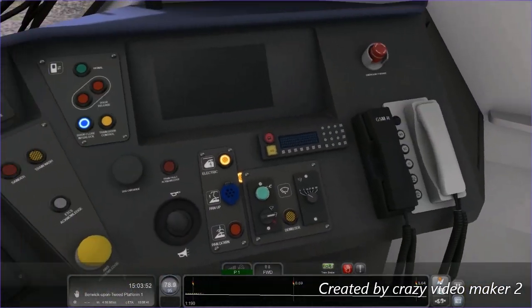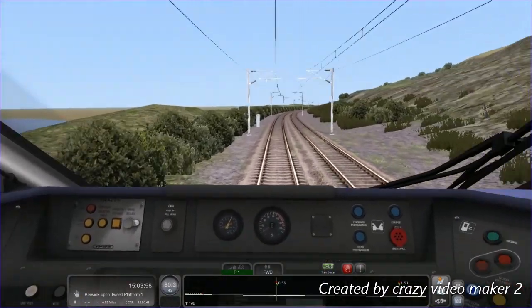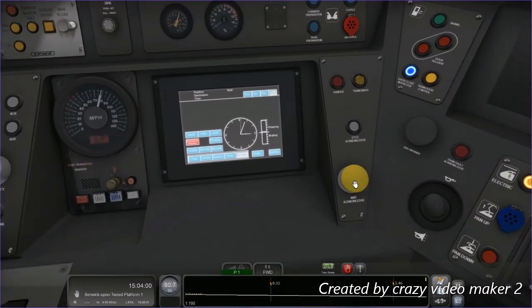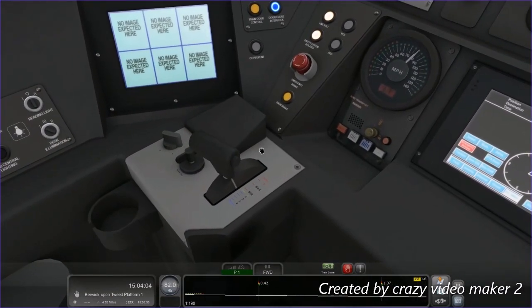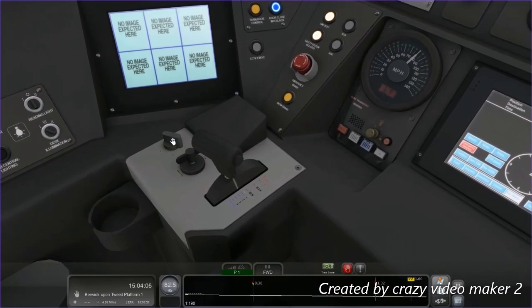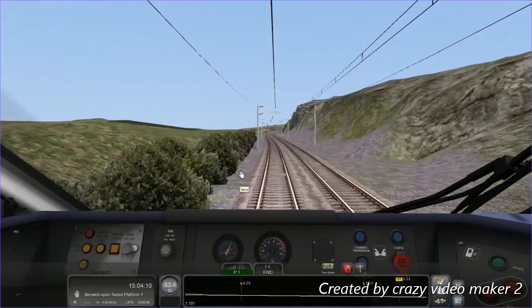Let's have a look at the cab. That's the horn, AWS, throttle, master key, reverse. I won't touch any of that because it'll probably turn the train off.